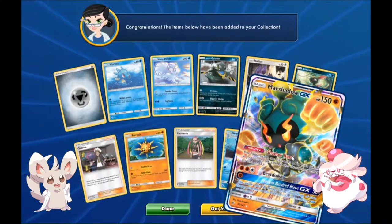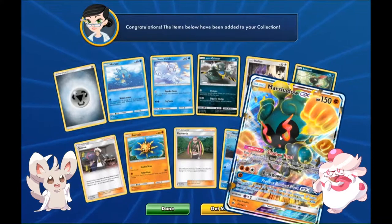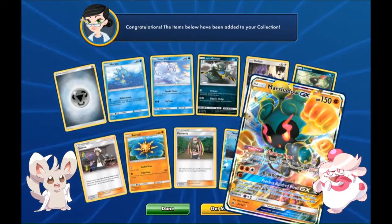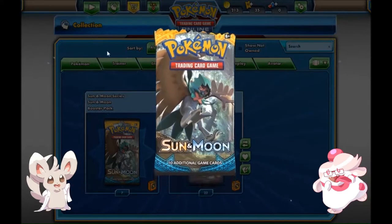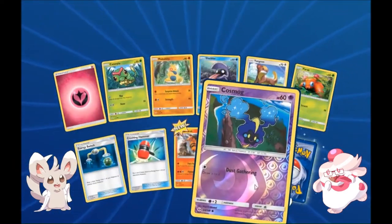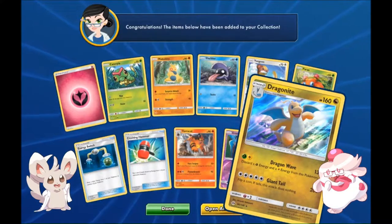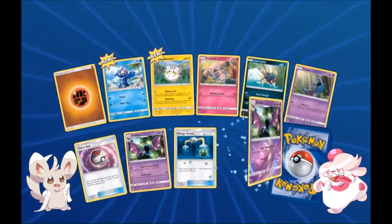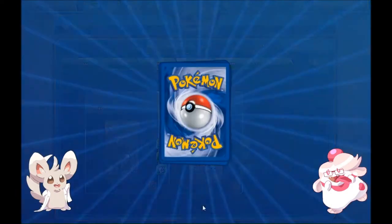We're stepping into Sun and Moon now. You've seen the EX cards — these are GX cards, the Sun and Moon version of them. They come in three variants usually: the standard variant, a full art variant, and a rainbow rare variant. The rainbow rares are gorgeous. My point was that for example, Ruby and Sapphire came out, but we didn't get Emerald immediately — we had FireRed and LeafGreen in between as a palate cleanser. I think Alola just kind of needed a palate cleanser. There's a holo Dragonite — my most favorite mascot, beautiful art.